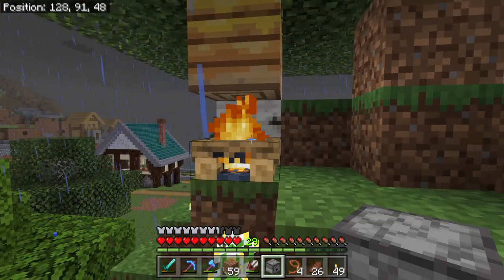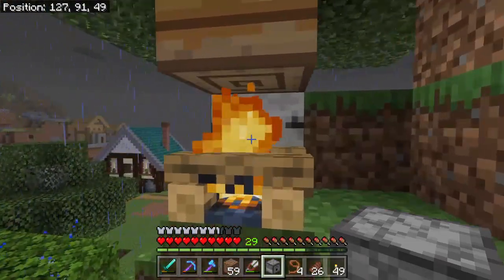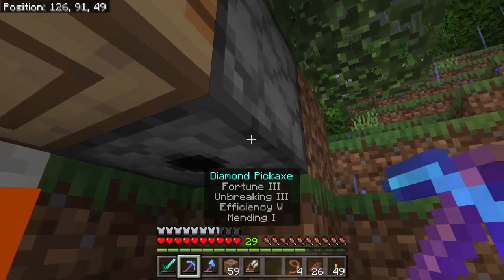When you have an open campfire like this, the bees can actually fit in that gap and they'll light on fire. I forgot to encase it — it would be bad if they died.